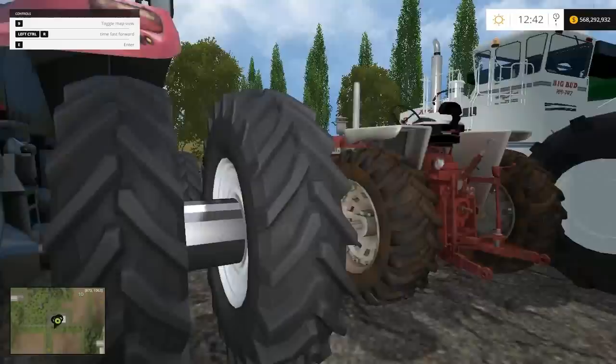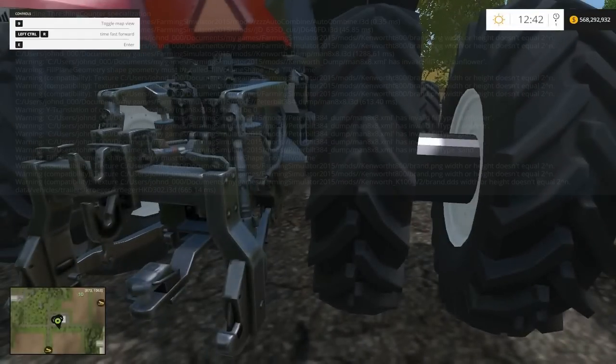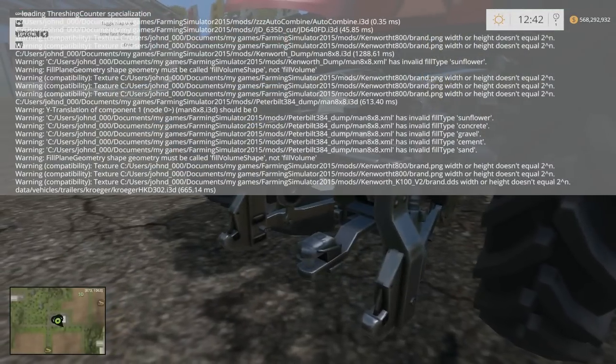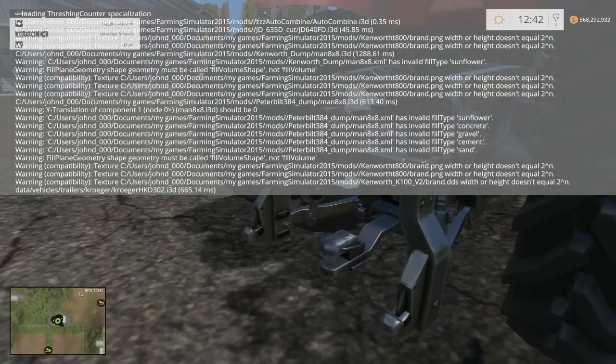I know that was a problem with the in-game Magnum in FS13 - you couldn't haul trailers that had a pin hitch on them, which was a pretty annoying problem. But it looks like this one should be able to with this hitch. The 3-point itself looks amazing, if I do say so myself. What is with the frame jabs - it has to be one of those mods. Got any conflicts? Oh yeah, from the Peterbilt and the auto combine - that's normal.